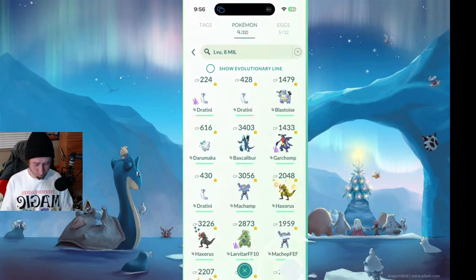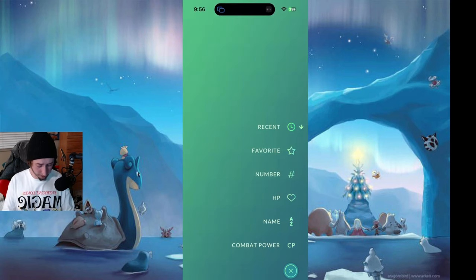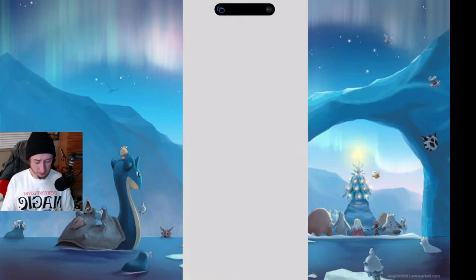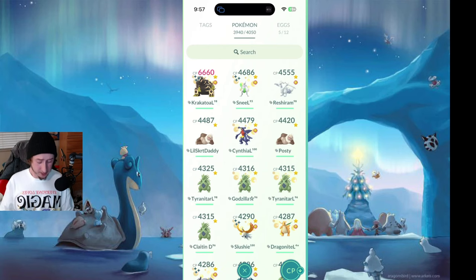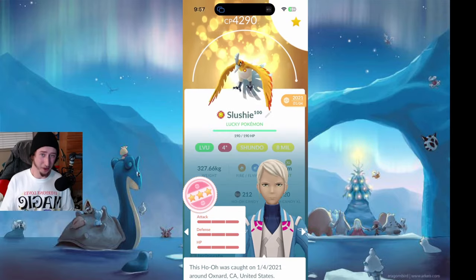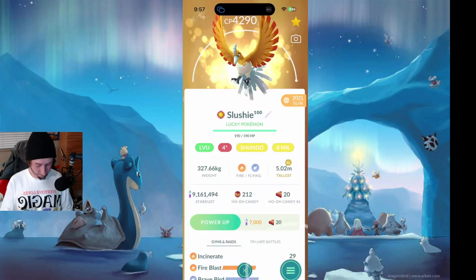Before we go ahead and upgrade all of my Pokemon, I want to get a quick look at my top six, nine, twelve — whatever it is. We have the Mega, which is fine. I'm going to go ahead and screenshot this. So we've got a Primal Groudon, a Shiny Mewtwo, a Roshiram, two Slackings, a Garchomp, a couple of Tyranitars. This here is a Shundo Ho-Oh which we won't be leveling up in this video unfortunately, just because I don't have the XLs, and then a Dragonite.